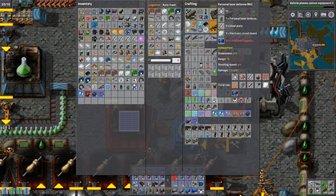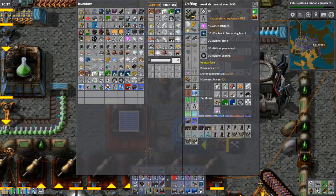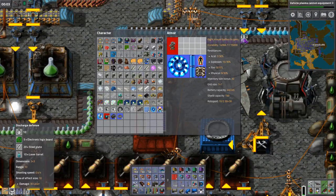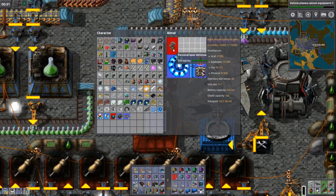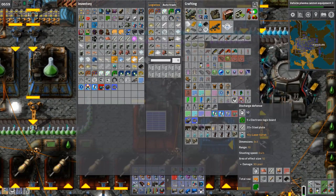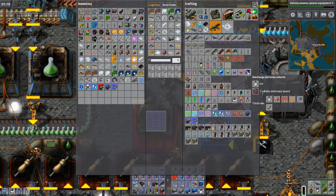Except these things need gems, which I don't have. Discharge defense, let's try that. Exoskeleton 3, personal roboport, night vision — I don't need night vision. Holy shit! The discharge defense requires 10 laser turrets. But how does it compare to the personal laser defense? And does that require laser turrets? No. Interesting. What mod is this from? It's actually a vanilla thing. I forgot about that. I think I tried it at some point.